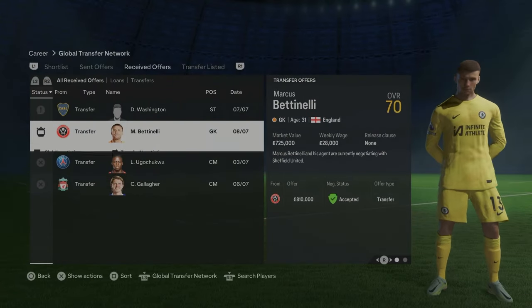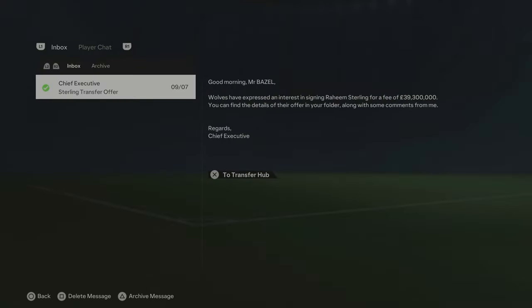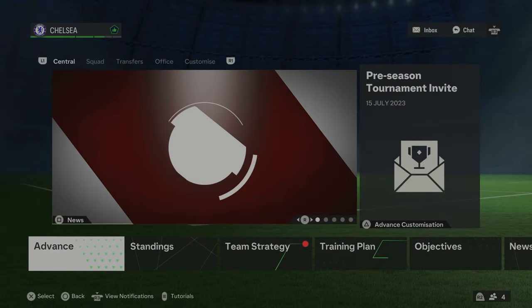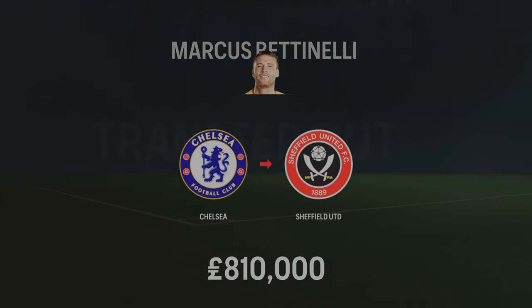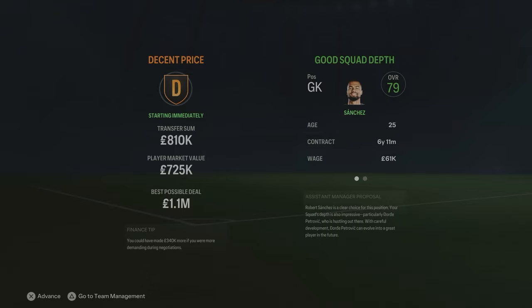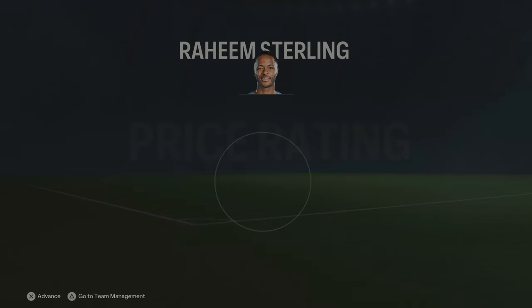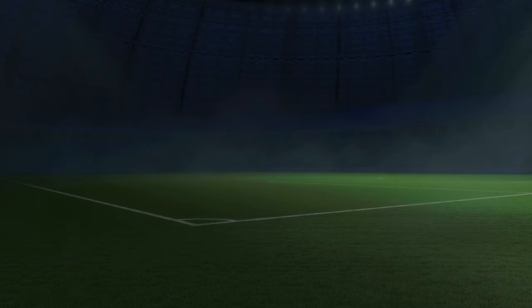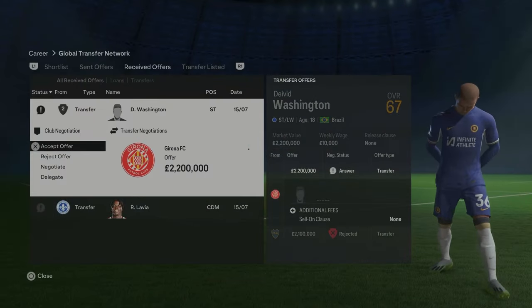Bentinelli to Sheffield United — I'm going to accept that. Washington I'm going to reject because he's going to actually stay with us for the majority of this save, if not all of it. Sterling — Wolves have offered 39 million. I will accept that. Make sure to leave your suggestions in the comment section, guys. Basically anyone you think is a good youngster that's going to be really good in this save. We are starting to sell a lot of players, so I'll be looking to buy some. 39 million for Sterling — good bit of business.